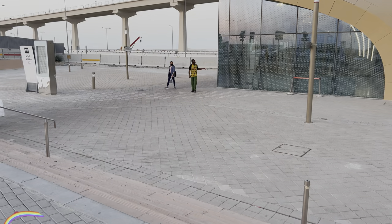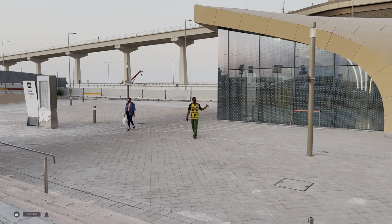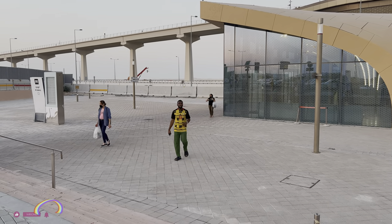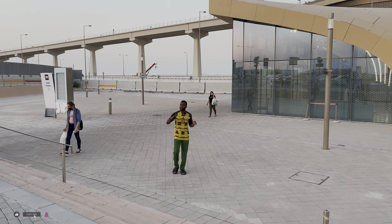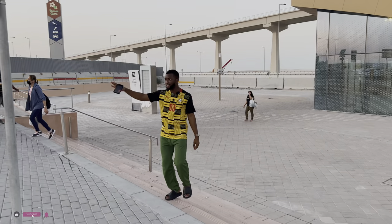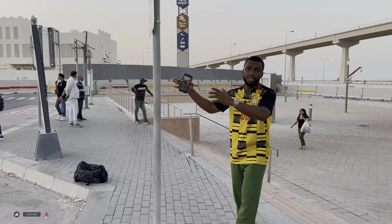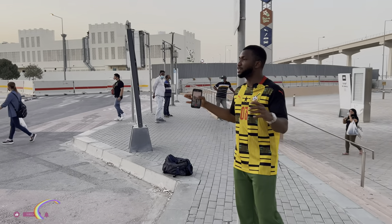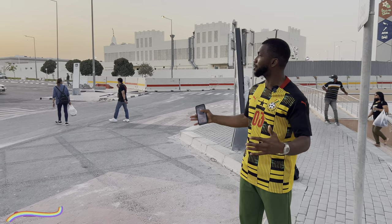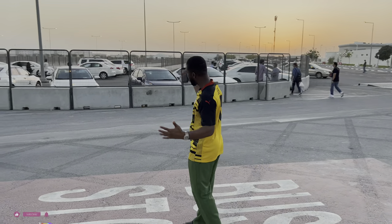So guys, we are at the Wakra Metro Station. This is on the western side of Qatar, about 17.5 kilometers away from the capital city, Doha. This metro station is closer to Al-Janub. During the World Cup, there will be buses here ready to pick up fans going to the stadiums. A whole number of buses will transport you from here to the main stadium, and after the game they will drop you back here again so you can take the Metro.